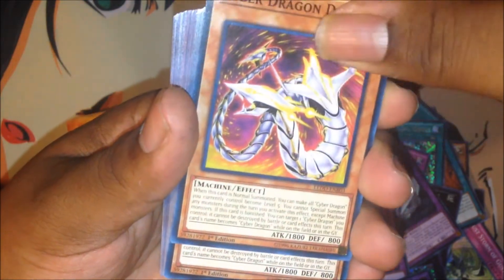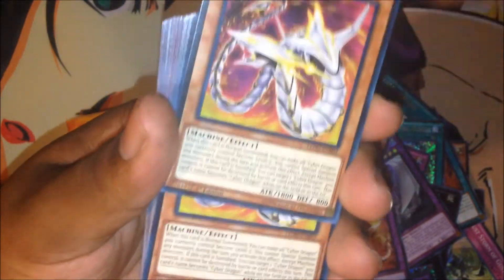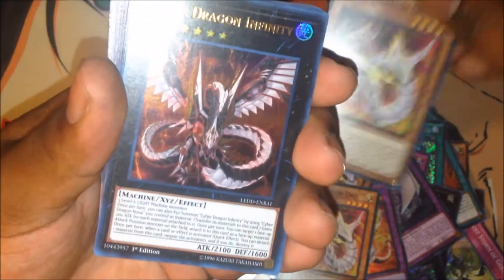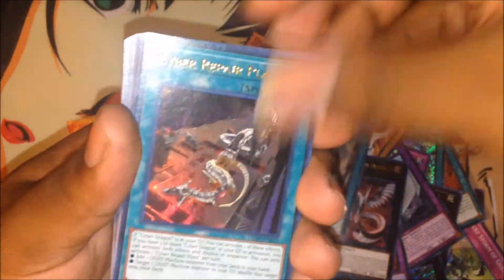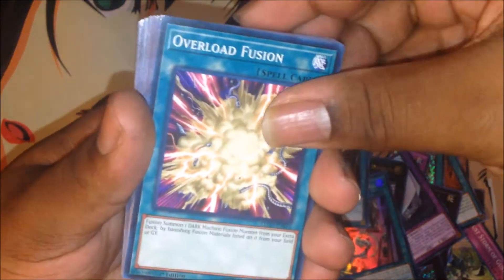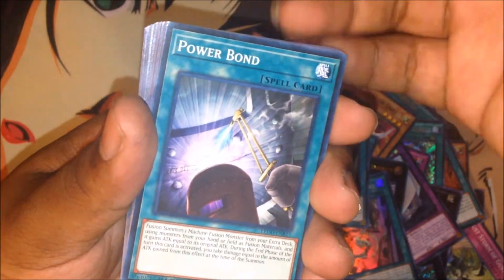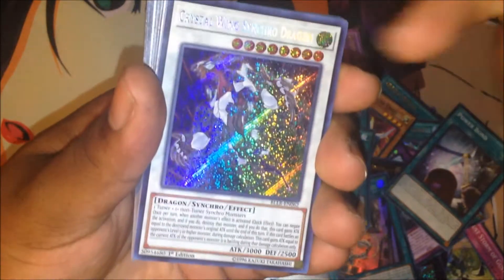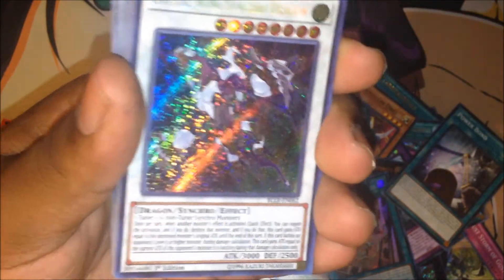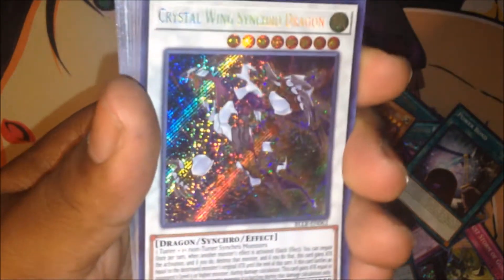My Cyber Dragon Dryas — the super rares were just too expensive for me. Cyber Dragon Infinity — I was going to pick up the secret rares but I didn't want to splash too much, got two of those. The Cyber Repair Plant, which is really nice — got three of those, a playset. My Overload Fusion, my Power Bonds. My Crystal Wind Synchro Dragon — I did not have one, so now I have one. So there's no need for me to spend any more money on my extra deck per se.